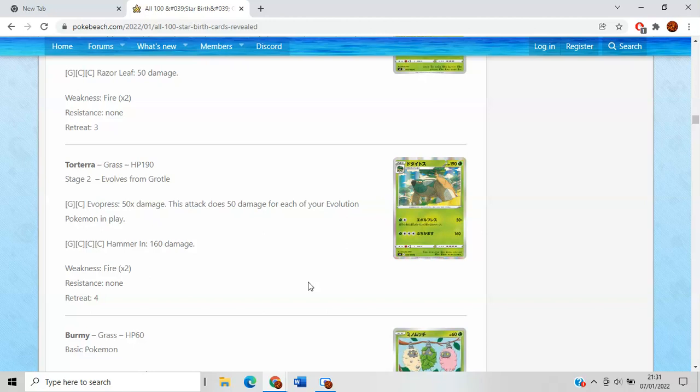Maybe you play this with Inteleon — Inteleons will be in format for at least four or five months after this comes out, so there will be enough time to play it. You could do that with the 50 damage mods on the Drizzile, and it'll stack up to reach 2HKOs no problem. My biggest concern is the two energy cost — if it was a single Grass energy, I think this would be a really good attack on a Stage 2, but because it's two energy, that's where my concern lies.